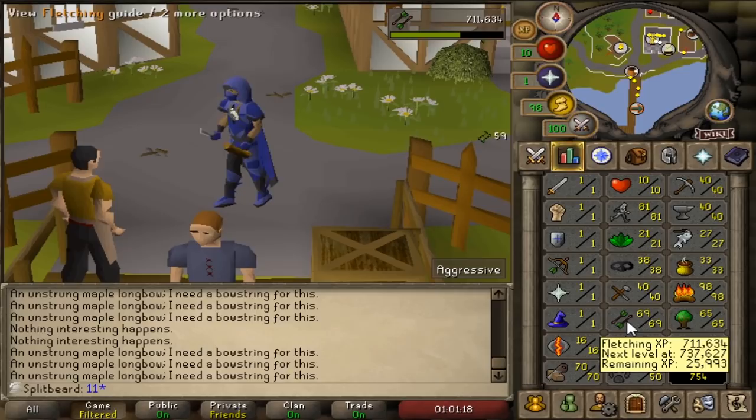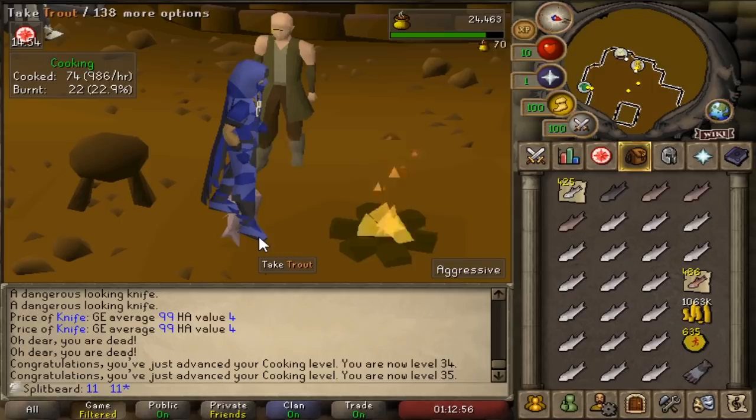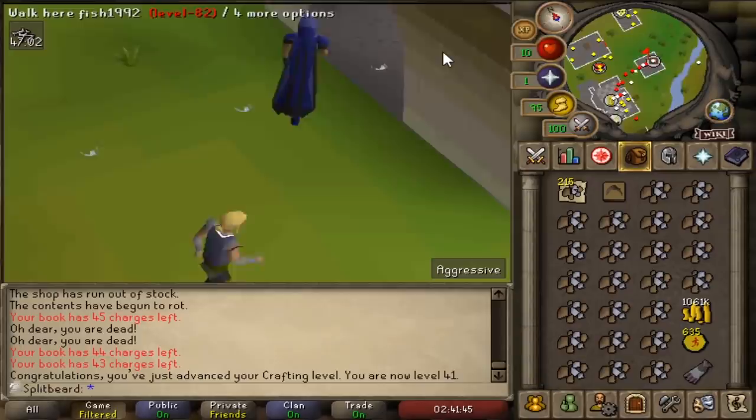Moving on to our maple logs — I'll simply fletch these into unstrung longbows to then be sold to the Catherby general store, quite similar to the emeralds. One of the only stored items I regret would have had to be the fish, and if I'd started with a little higher cooking it would have been more efficient to simply cook the fish after the game outside Wintertodt. If I were to do this again, I would have switched the trout and salmon out for ranar seeds and stored my magic logs, opening up an extra inventory slot.